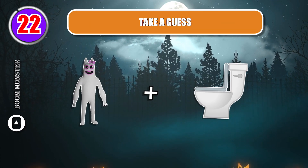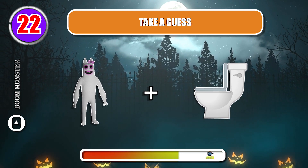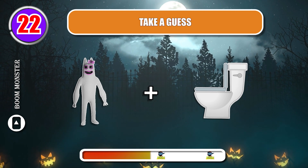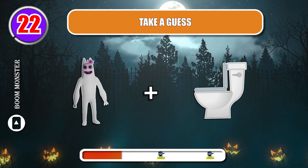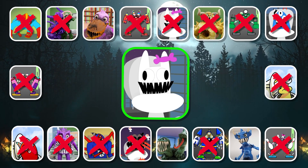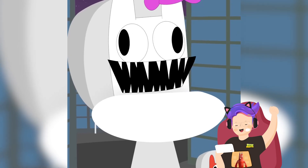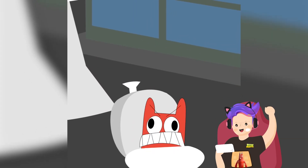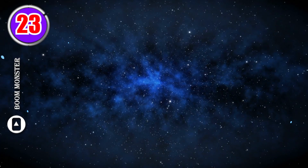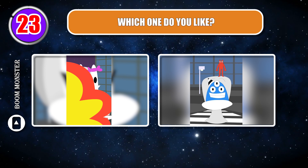Round 22 — take a guess. Correct! Round 23 — Bambolina Toilet and Nab Nab Toilet: which one do you like?